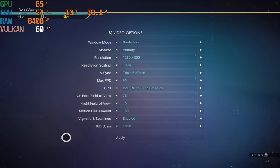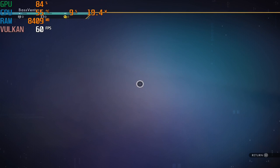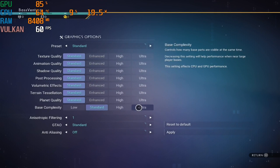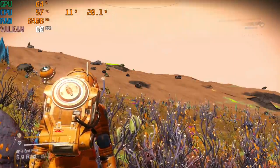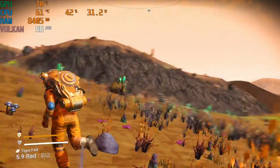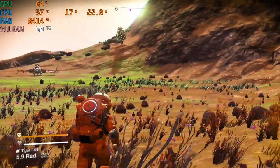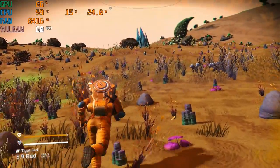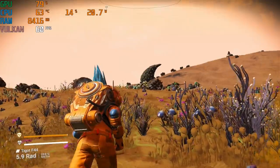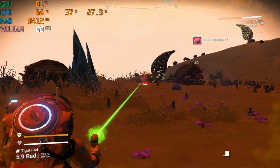We are back and we're at 1280 by 800 — 800p — with everything left on standard. Let's see what it looks like now. We're looking good: 800p everything on standard, we're hitting a constant 60fps and it looks nice as well. No dips, nothing.